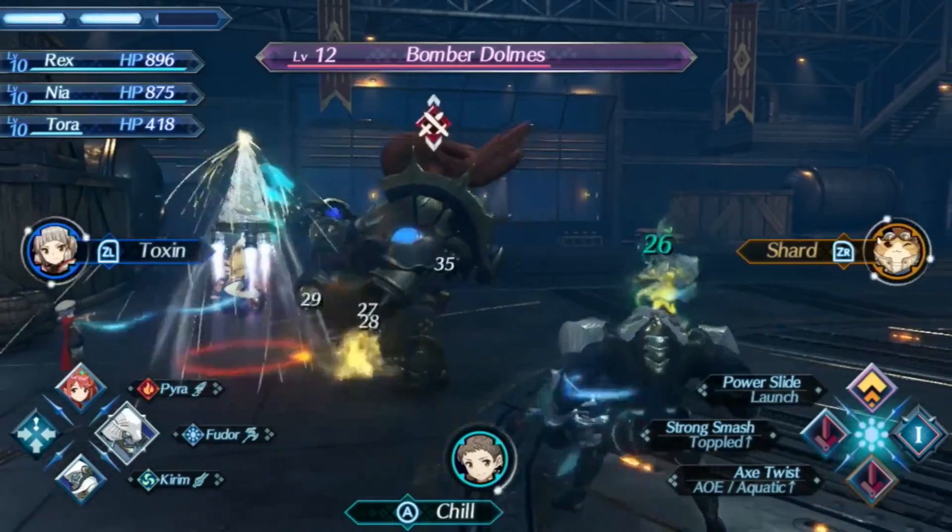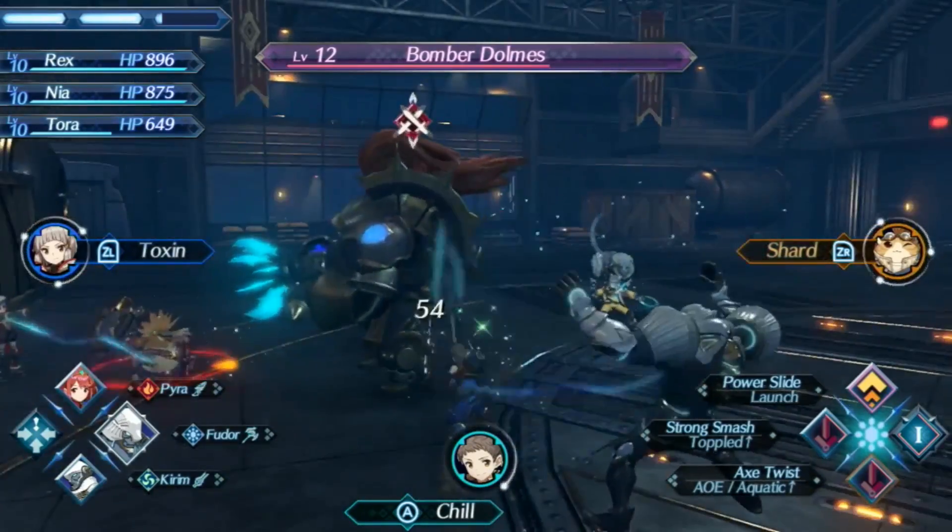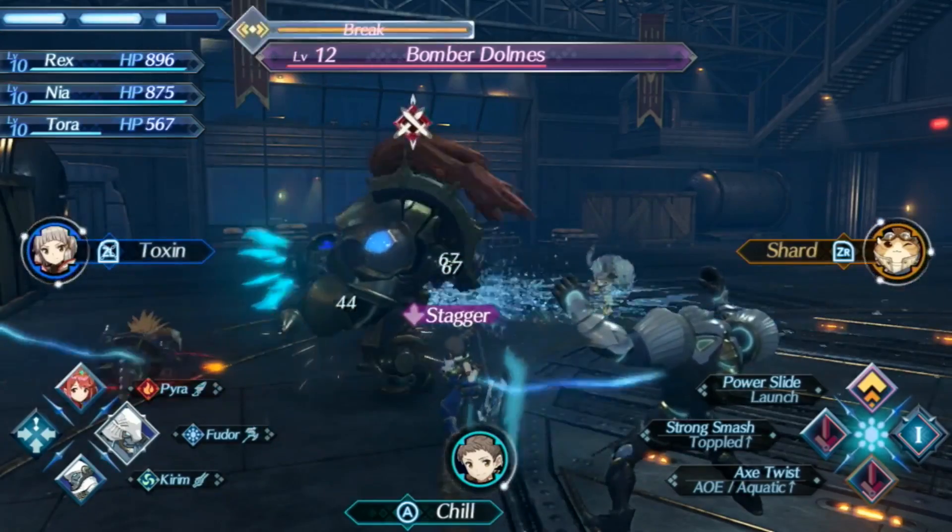You'll notice that Pyra is fire-themed, while Fudor here is water-themed, and Kirim is my newest.